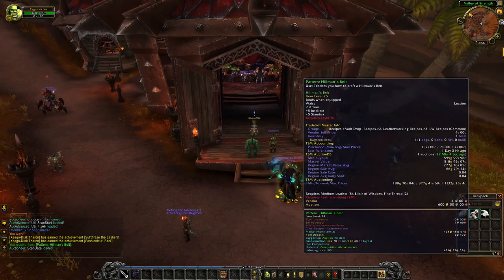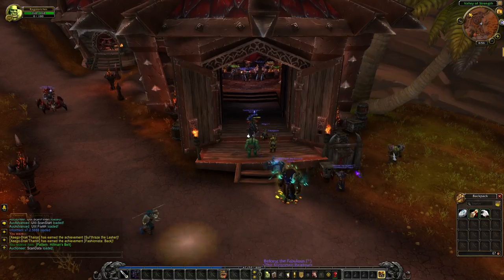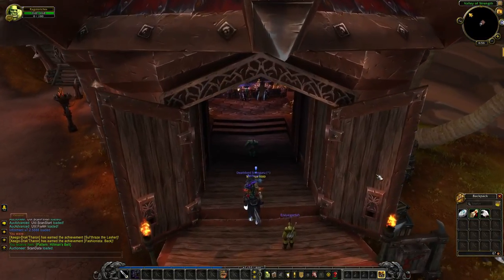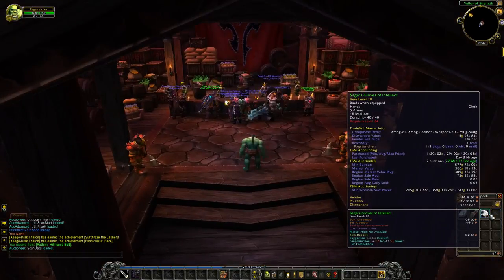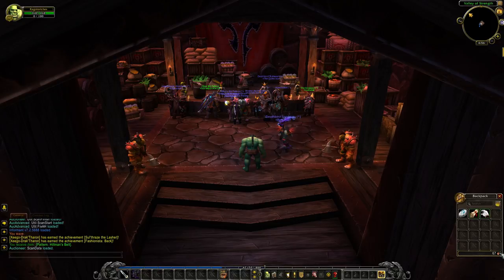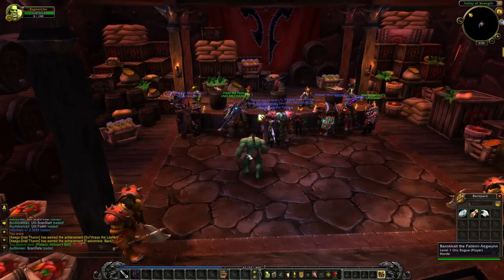We bought the Hillman's Belt for 7 silver and were looking to sell it for 600 gold - so that's insane. And we've also still got our Sage's Gloves, which we haven't done anything with yet because we can't repost it due to not having enough silver.